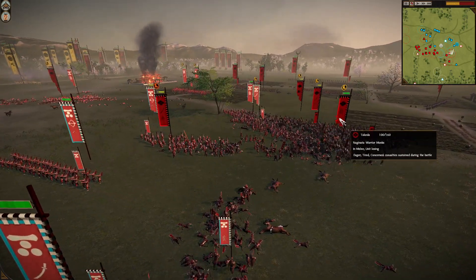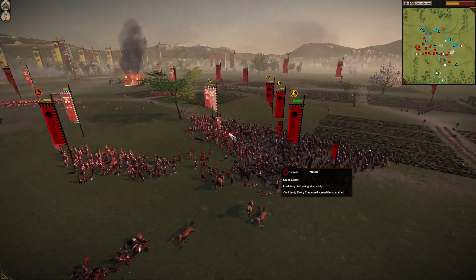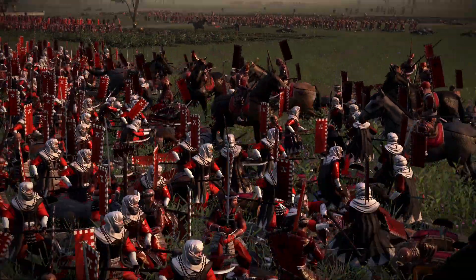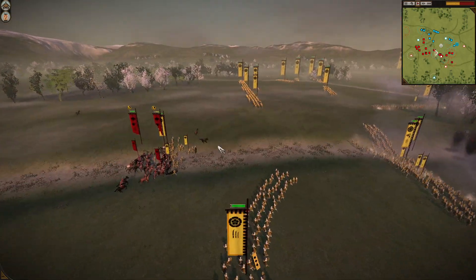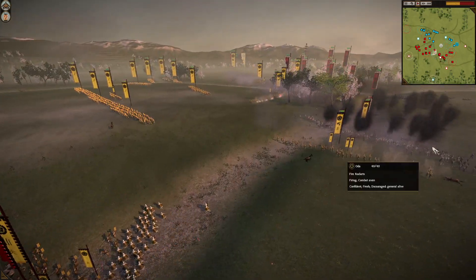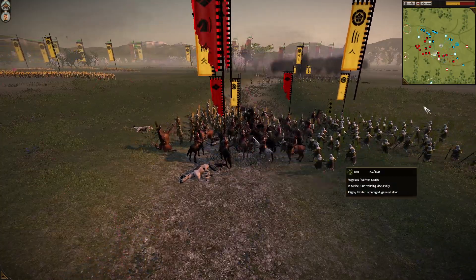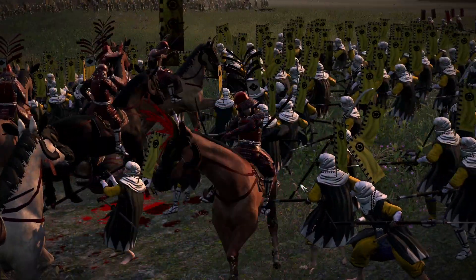Bow cavalry for Takeda is doing some damage in the back. The Mori is getting a little overwhelmed over here — these samurai are starting to break. They've also got more warrior monks in, so that's going pretty well for Takeda; they seem to be winning their fight slowly. Ambush troops are now coming in, and my yari hero is being attacked. My fire rockets aren't under threat just yet, which is always good.